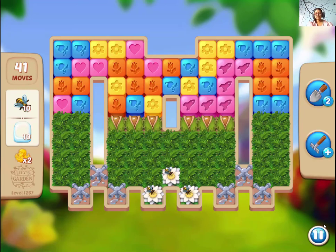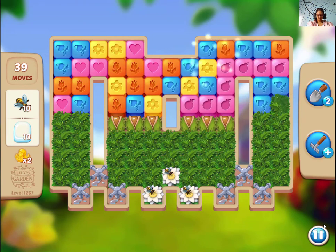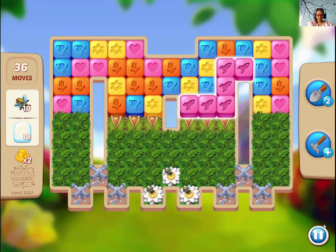Hi guys, this is level 1267 and we need bees and water drops here. But first of all we need to clear out this grass and chestnuts, otherwise it's gonna blow everything.